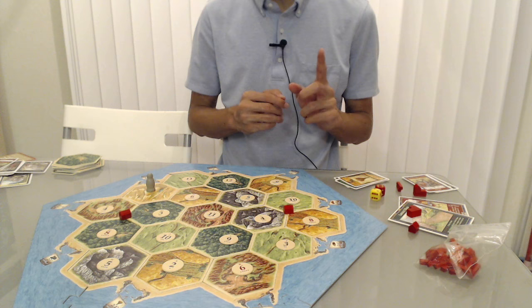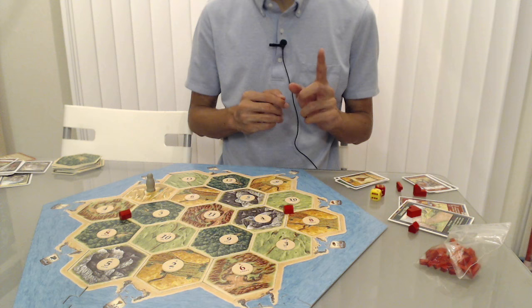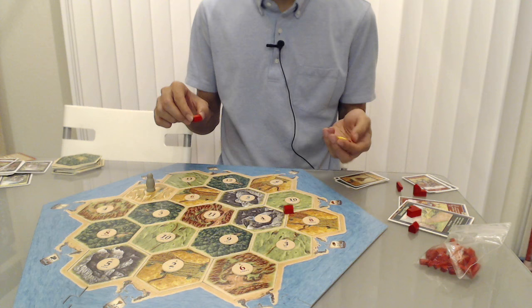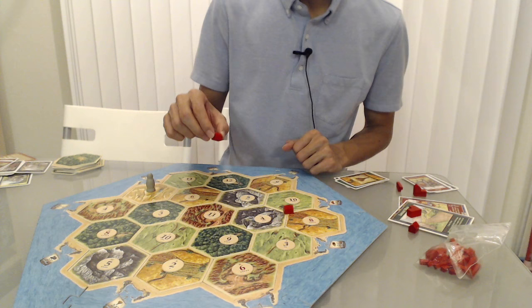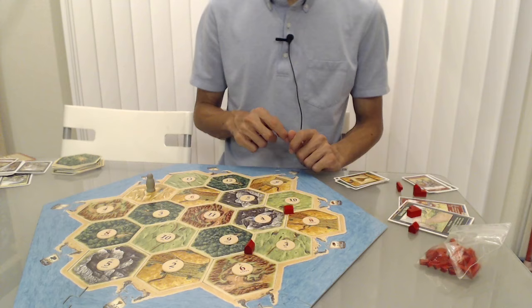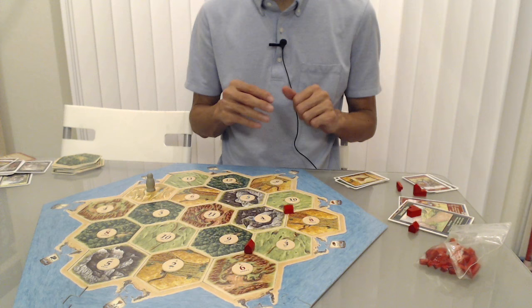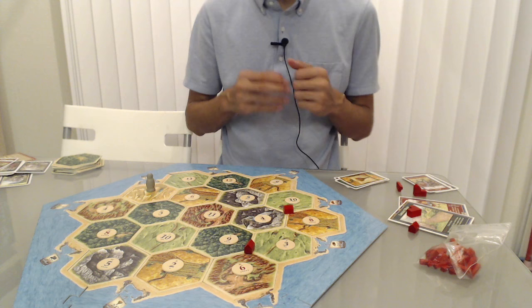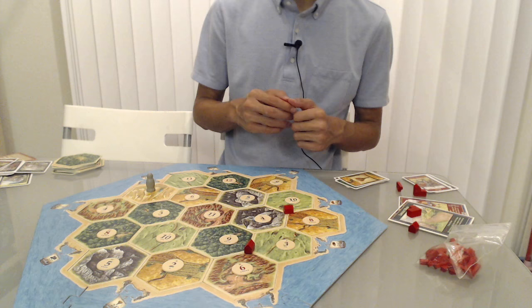What I'd recommend instead is to go for a variety of numbers — more numbers spread across the spectrum of the 11 numbers that can be rolled with two 6-sided dice. For example, placing here where you'll have access to 6, 9, 3, 8, 4, and 10: six unique numbers. That helps even out the flow of resources you get, gives you a much better chance at winning because you'll always be collecting something, and makes it much harder for opponents to deny you. So tip number two: aim for a variety of resources.